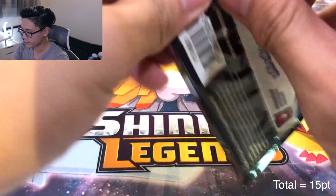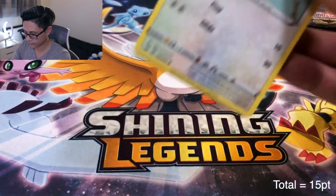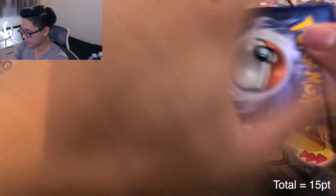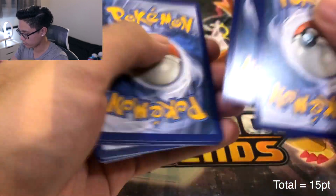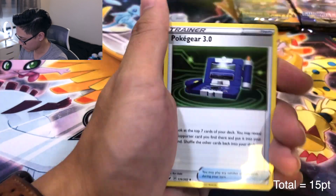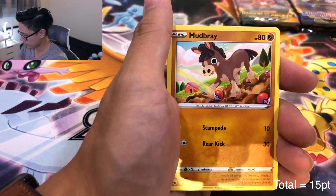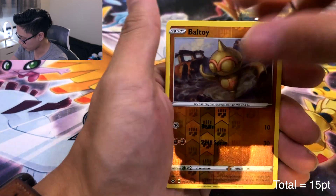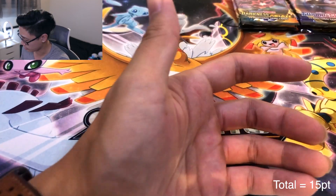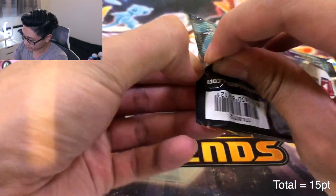Rookidee — no hit. Metal Saucer, Fawake, Pokegear, Aura Energy, Krabby, Grookey, Mudbray, Hoot Hoot, Ball Toy — ouch. Durant, not Holo. Alright you all, three more blister packs left, aka six more packs. We gotta get the ball rolling. Pan Saucer AKA Broccoli Head Boy — and the code card.